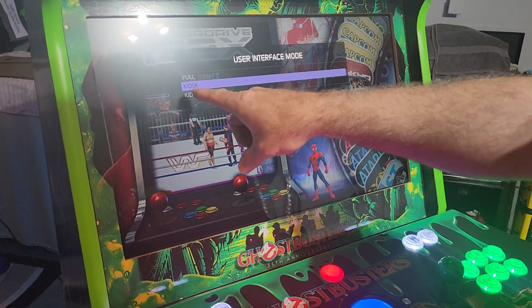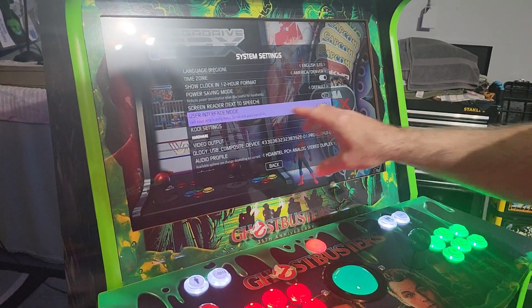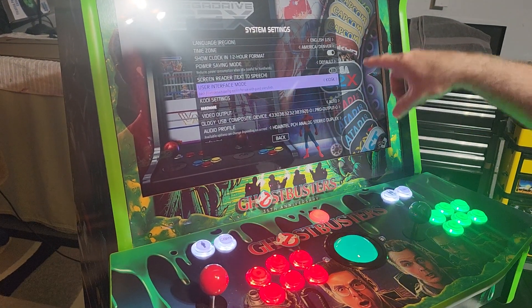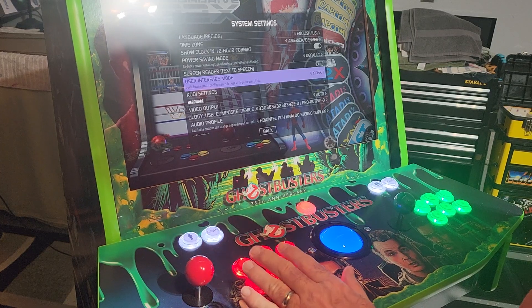We're going to scroll down one spot and go to kiosk mode, then hit the A button to select that. Now it's automatically entered into kiosk mode, so now we're going to hit the back button to exit. When we do that, you're going to see a screen pop up that gives you the code you need to get it back to full. I'll go ahead and hit the back button.